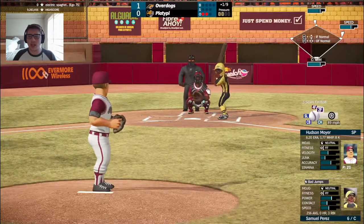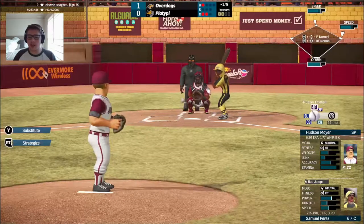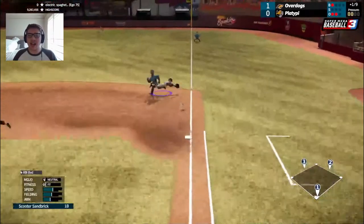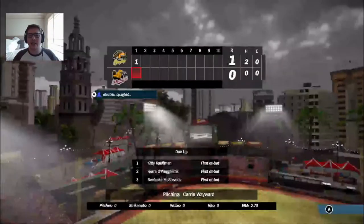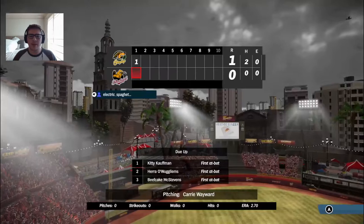Runners at first and second, already at 21, now 22 pitches. That's a ball to Samuel Perez, the catcher for the Overdogs. Now that's hit down the line — Sandbrook will make the dive and grab, throw to first in time to the covering Hudson Moyer. Some great defense will get them out of it here in the top of the first inning.